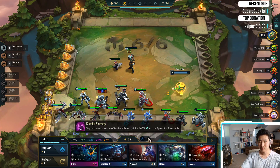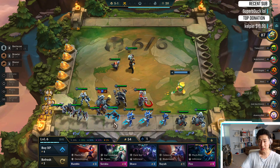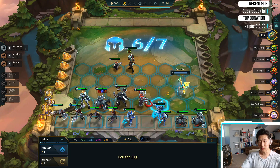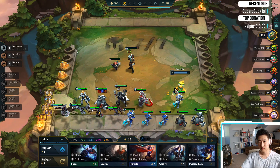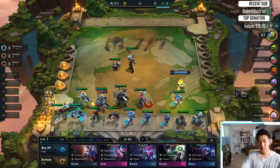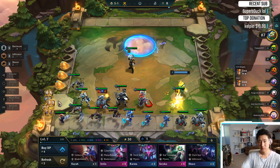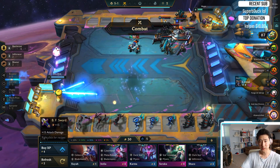Illaoi — you know what, I'm gonna ignore that. Oh my god, look at this. I gotta go level 7, I just can't sell anyone. Let's do this — Battlecast Fizz. So we got 6 Battlecast, 480 healing.